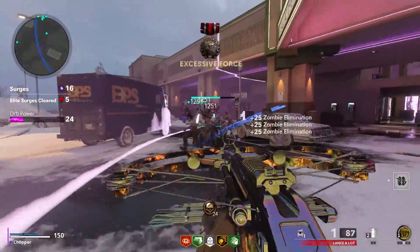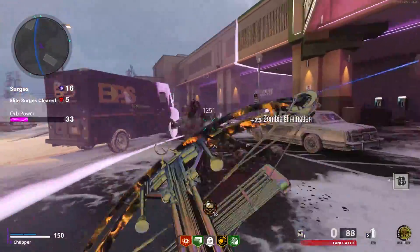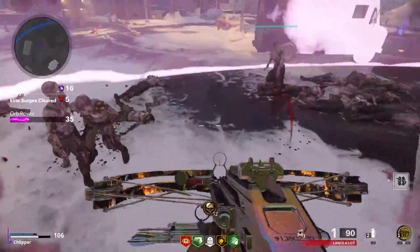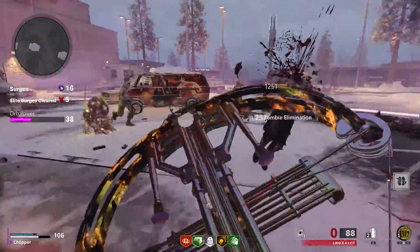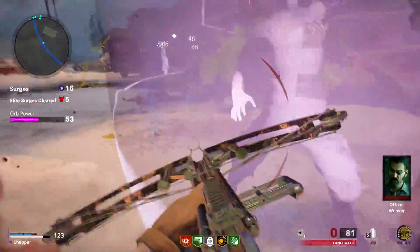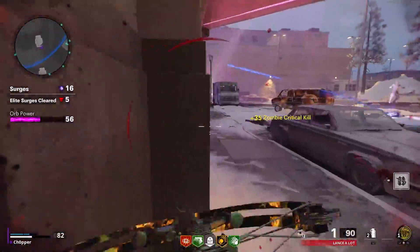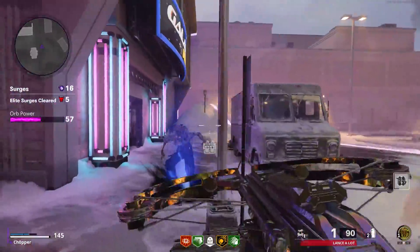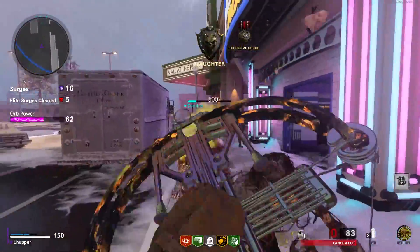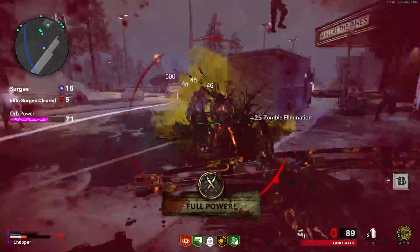Coming in at the number 3 spot is going to be the Crossbow. Unfortunately, there are no options for attachments or any way to change it really, but I think a lot of people slept on this gun and it does not behave like any other crossbow we've seen in previous Call of Duty titles. There is a way to absolutely break this weapon, and that's by using Ring of Fire, because then you no longer have to re-bolt as you're shooting. It used to literally delete Ordas, and I'm not sure if it still does that with Ring of Fire. But it still has the capability where you don't have to re-bolt it while using it, so it's pretty broken when Pack-A-Punched. It also does great with Speed Cola because of that faster re-bolting time. That's really its only hindrance, but otherwise it's a phenomenal weapon.